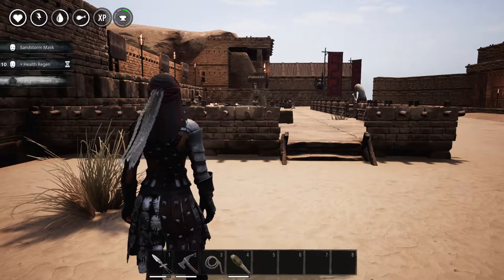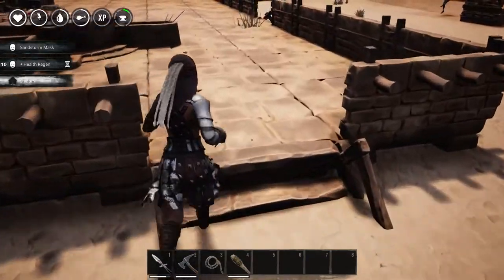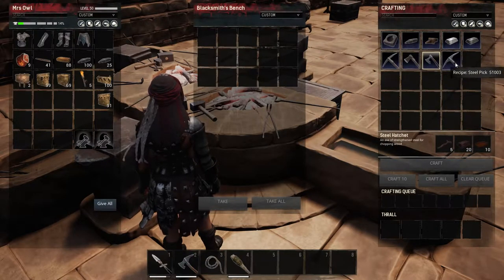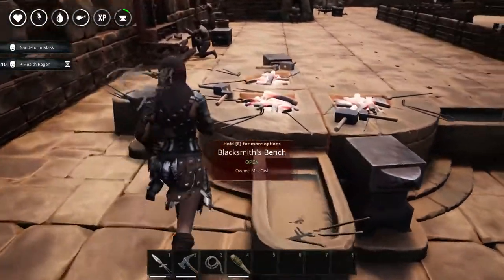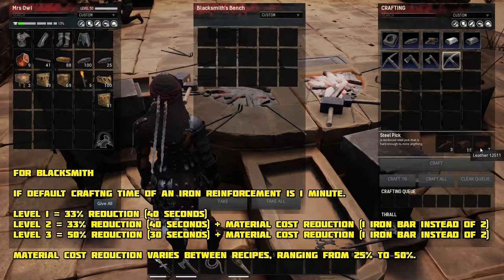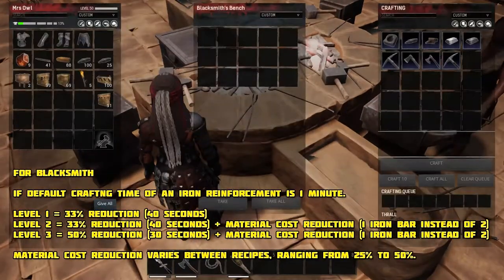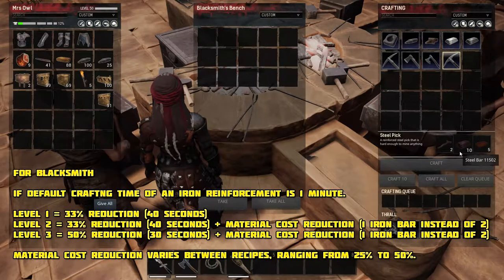Now we're going to see how the thralls will benefit your life in Conan Exiles. I'm going to do a test on a blacksmith and show you how much he will save. At this station with no thrall, you can see the cost is higher — using a pickaxe as our base example, 20 steel bars is quite a lot, taking into consideration you can lose them really quickly. Putting a level 3 thrall there, the costs are cut by 25%, and since this is a level 3 Stygian, you also get the Kopesh blueprint from him, which is superior to the one you can craft in game. With a level 4 thrall, the costs are cut by 50%, and that is a lot of savings — especially for items like reinforcements that you produce in large quantities.